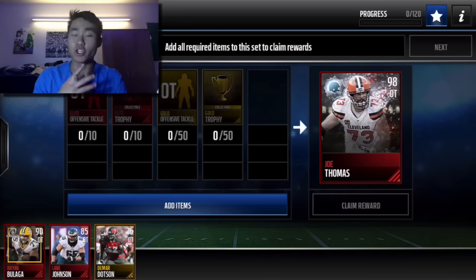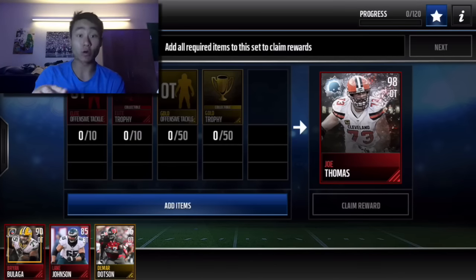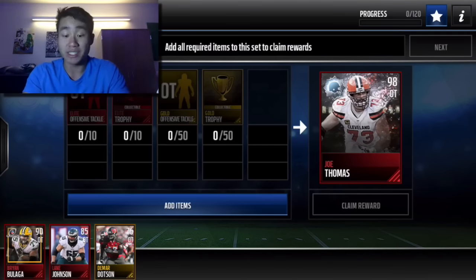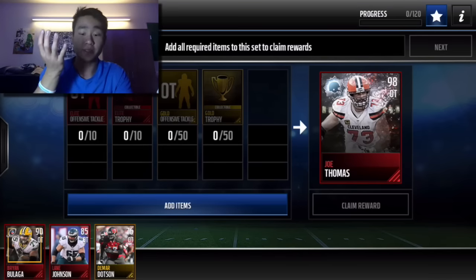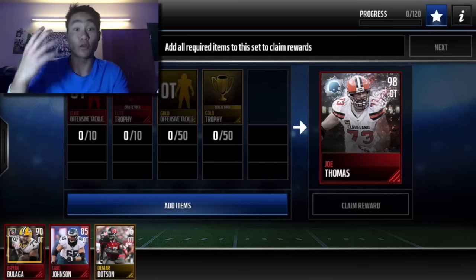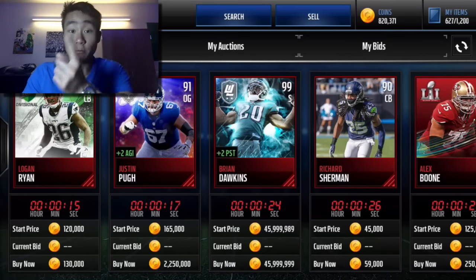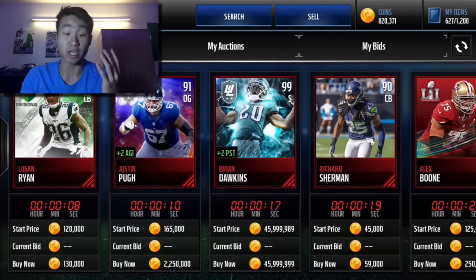With everything that's released and every new promo, there are new ways to make coins and new coin-making methods. I want to show you guys how to make the most amount of coins with the new Joe Thomas and Quan Short with the introduction of the new Positional Heroes. What you have to do is snipe all these players — it's as simple as that. Whenever EA or Madden Mobile creates a demand for a certain player, gold trophy, or elite player, that increases demand and therefore the price. The prices of D-Tackle and Offensive Tackle Elite and Gold players have increased, and Elite and Gold trophies have also increased, so it's super easy to make coins.